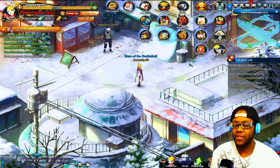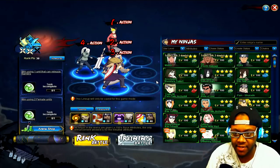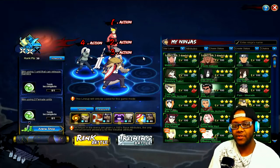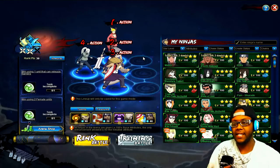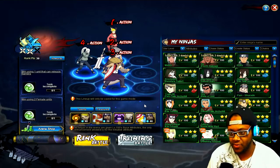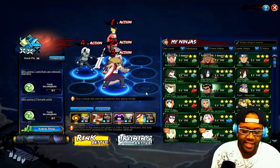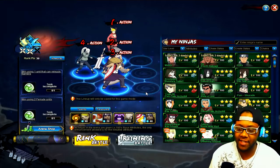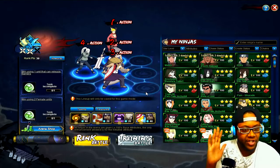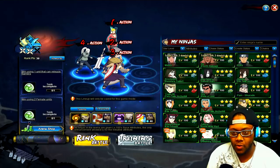Since we're doing a team showcase today it's all about the team, so let's get into arena and show off the team I'm gonna be using. This is the team — I want to try to use Great Ninja War because she was available last month and I'm gonna do a review of her. It's an okay team; it's not gonna go ham like a Raikage team or a Shisui team. It's one of those average teams in the middle that can fight other average teams.